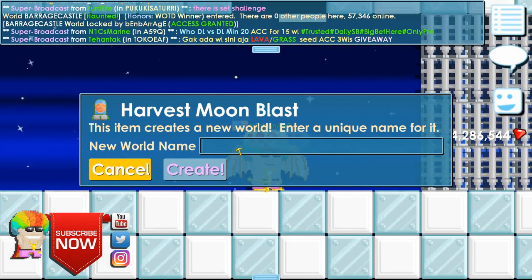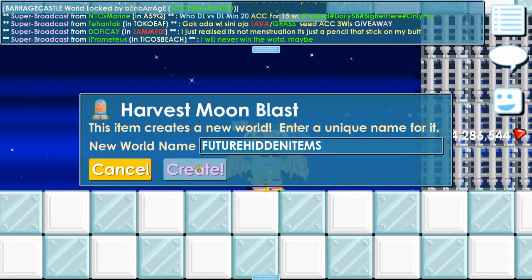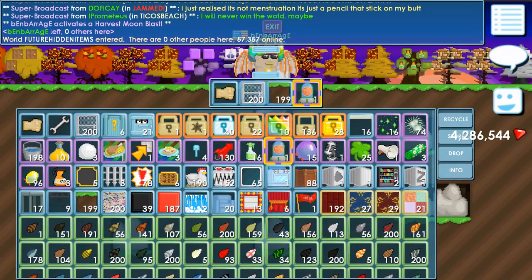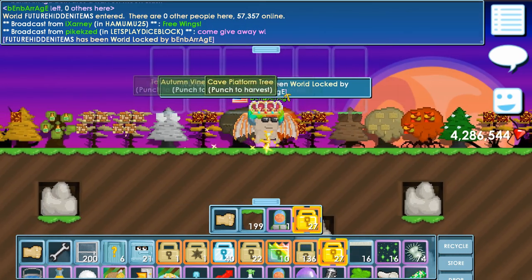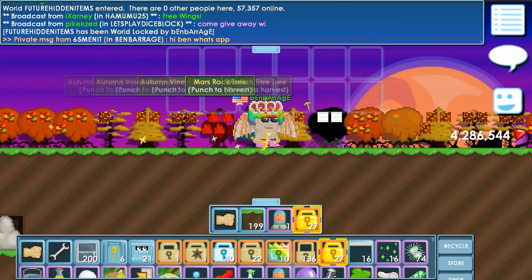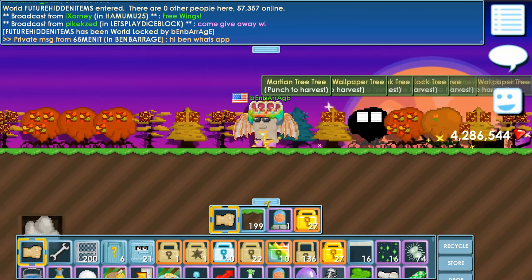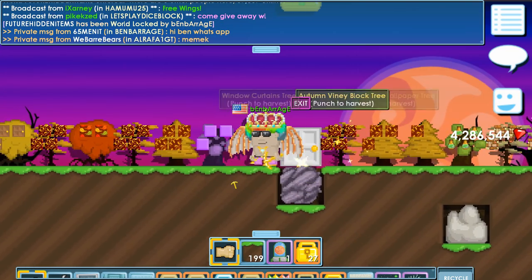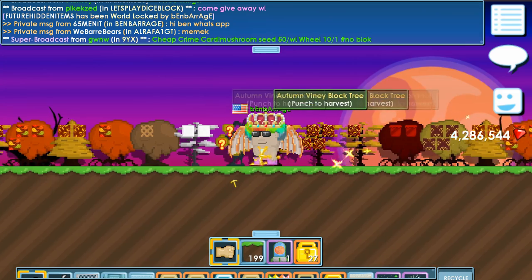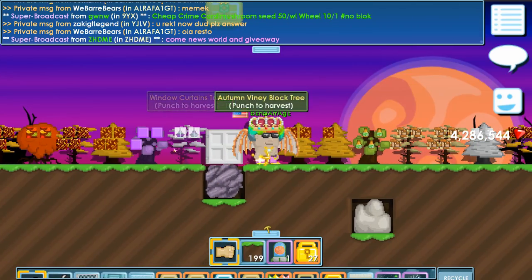Future hidden items! First thing you want to do when you use a blast is to lock the world. How many blasts would you have to use to get those hidden items? I'm not confirming this information is a fact — that's what she said — but I'm testing it for you guys right now. I just wasted a bunch of world locks... is this even true?